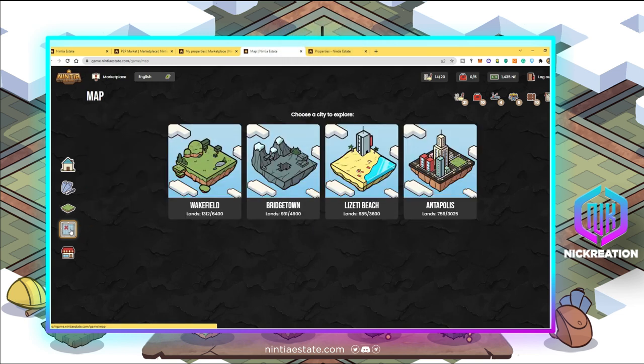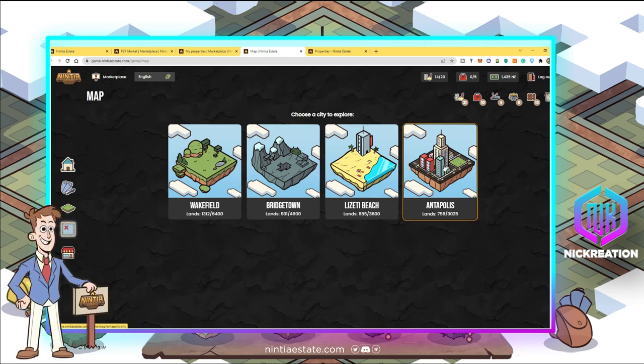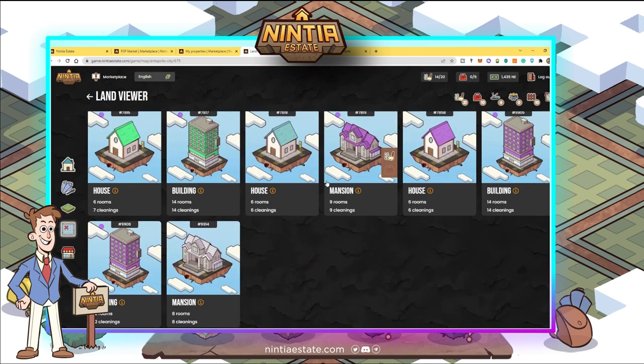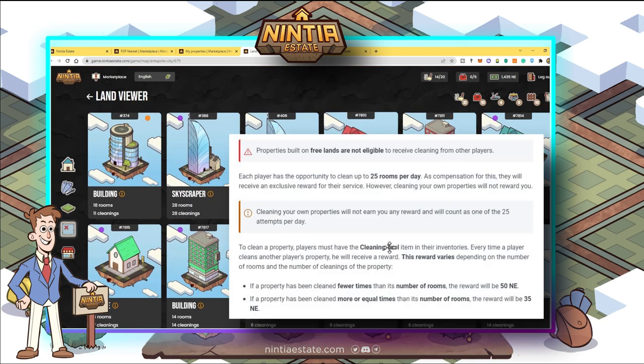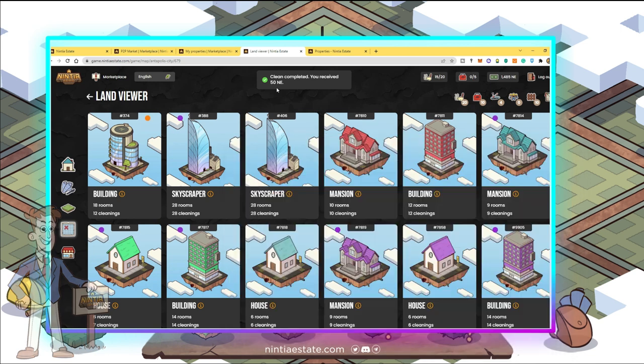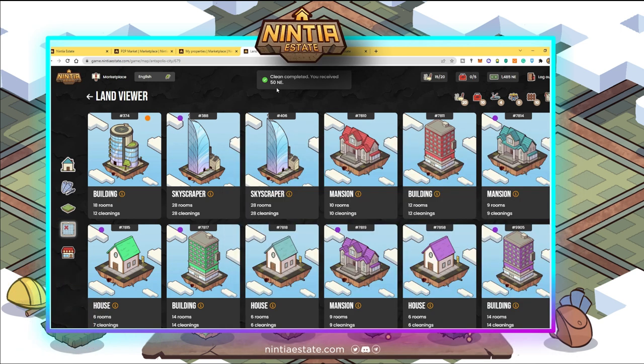You can go to the map and, since I have some cleaning kits, I can choose a particular city like Antopolis and find properties that need cleaning. For example, I can select one and check the rooms available to clean. There's a special setup: if there are 18 rooms or fewer available, you can get 50 NE at the start. So if I clean it, I get 50 NE.